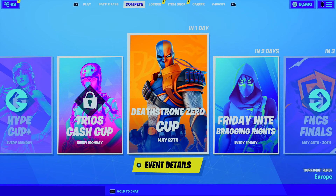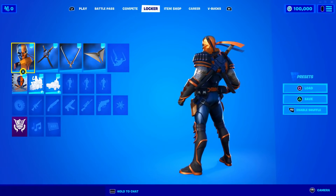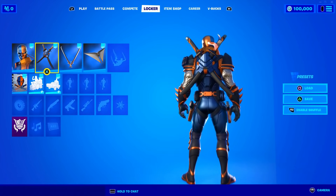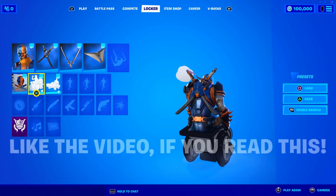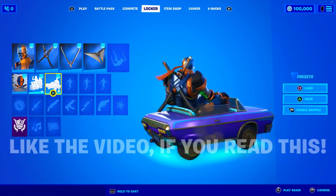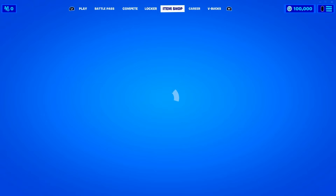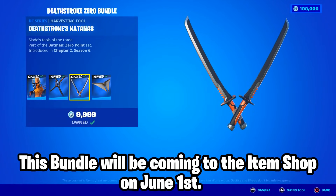For the first secret, we're talking about the new Deathstroke Zero Cup, which is taking place tomorrow, where you're actually able to get the Deathstroke skin for completely free. The skin looks insane and you're also able to get yourself an exclusive Deathstroke spray. If you're on Fortnite tomorrow, make sure you're tuning into this cup. The skin will be coming to the item shop at a later date, but if you want it now, participate in the cup to get it for free.